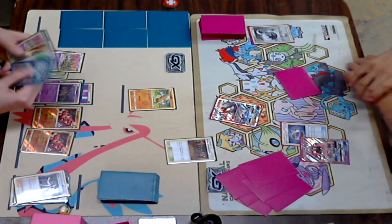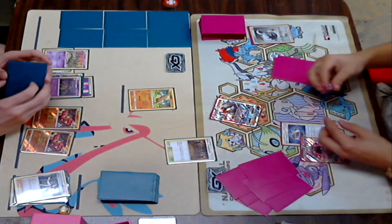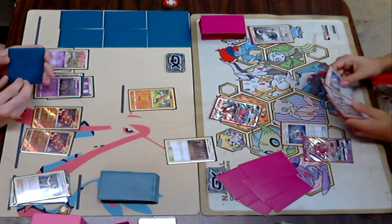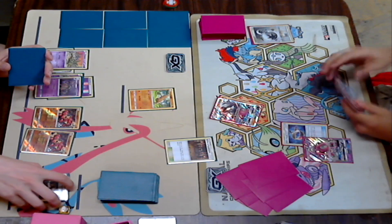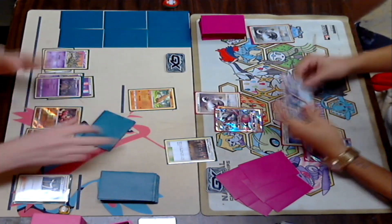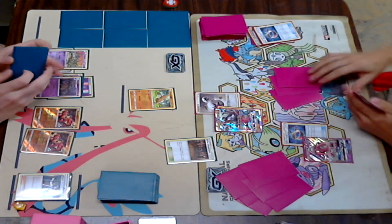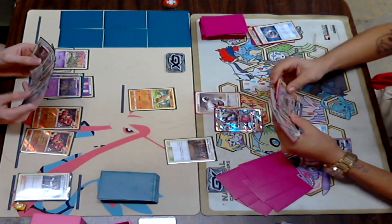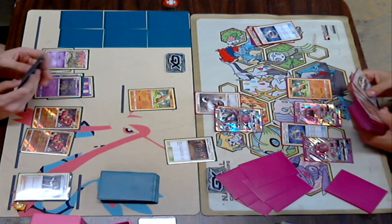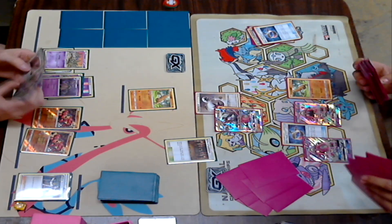He's got a huge hand off the Sycamore, drops down another Baby Buzzwole, drops down an energy onto the Garbodor, and looks like he is just going to pass with 10 damage going onto that Lycanroc from the Shrine. Let's see what Kira can do. The time is ticking — puts down another DCE, and looks like he Ultra Balled two tools away to get his own Garbodor or Sudowoodo. I didn't quite see that.